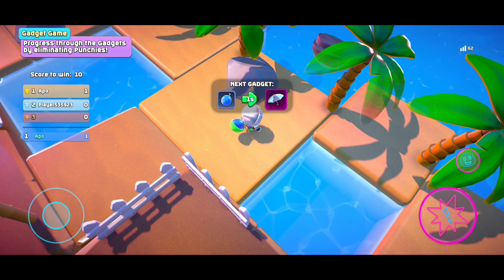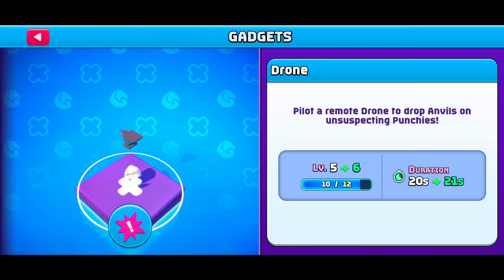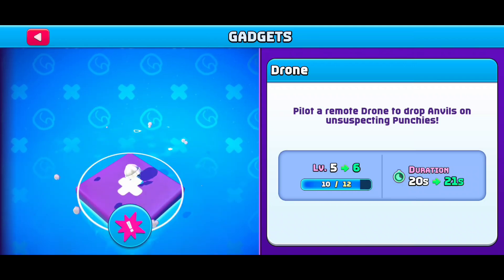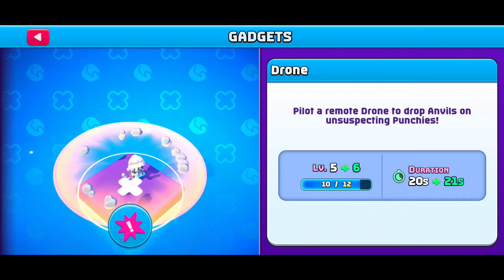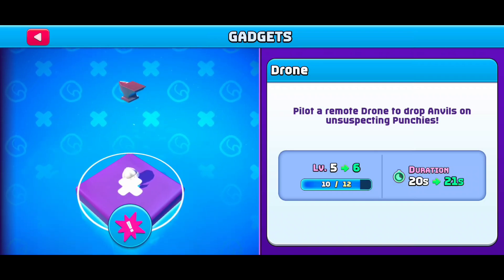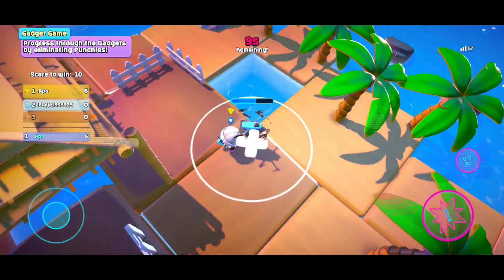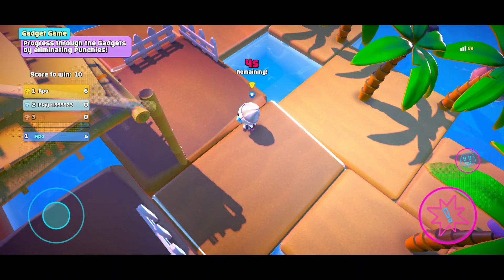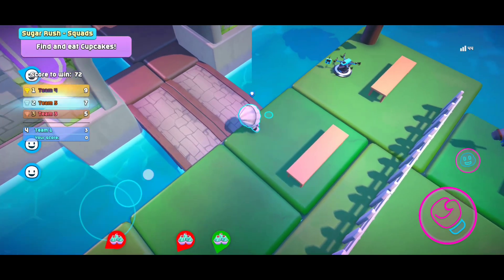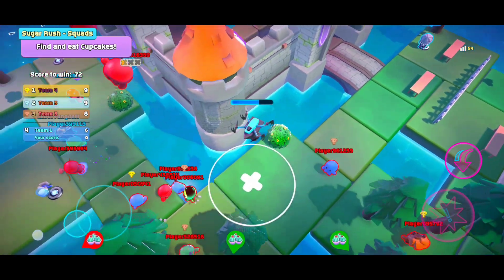Next we move to the drone. You pilot a remote drone to drop anvils on opponents. The first time I didn't know how to use it properly, but you press it once and then move with the drone. When you see enemies you drop the anvil — if you hit them directly you give them three stars and knock them out. If you miss directly, you just push them away, but a direct hit gives three stars.